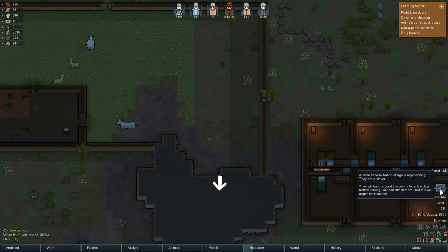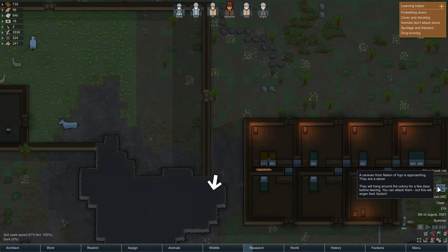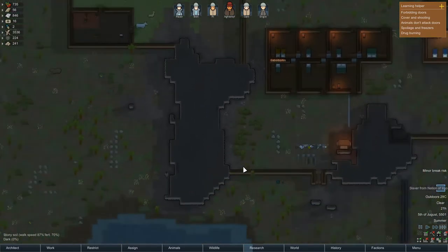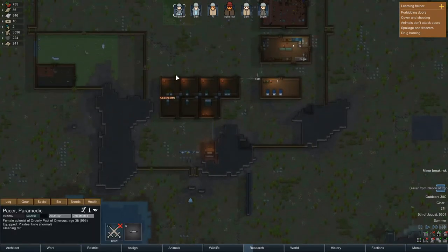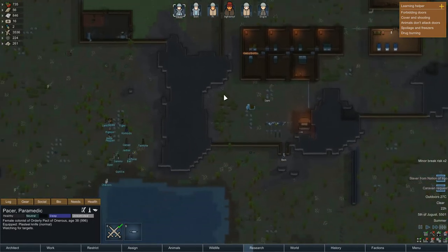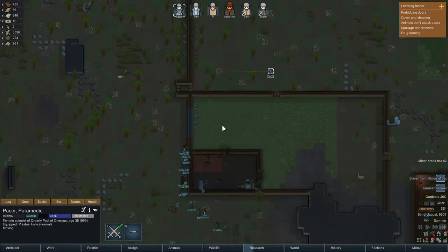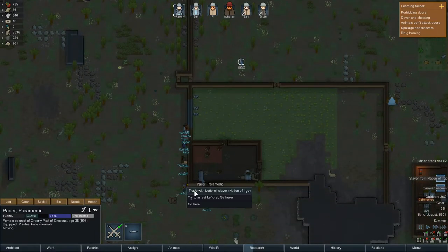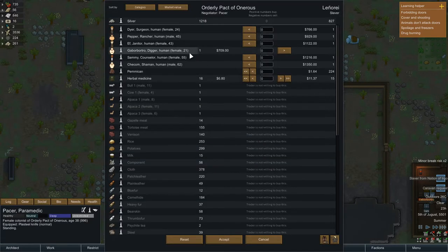Now this is interesting — a slaver caravan. Slavers actually allow you to buy and sell prisoners. I'm not sure what else we can buy and sell from them. Let's make sure Pacer doesn't go to sleep — resting, of course you are. Let's bring you over to here. Looks like this is where they're coming from. Let's trade — trade with Lenore.